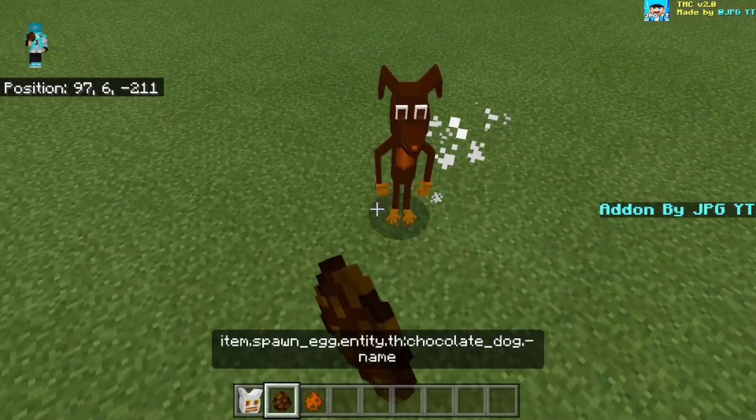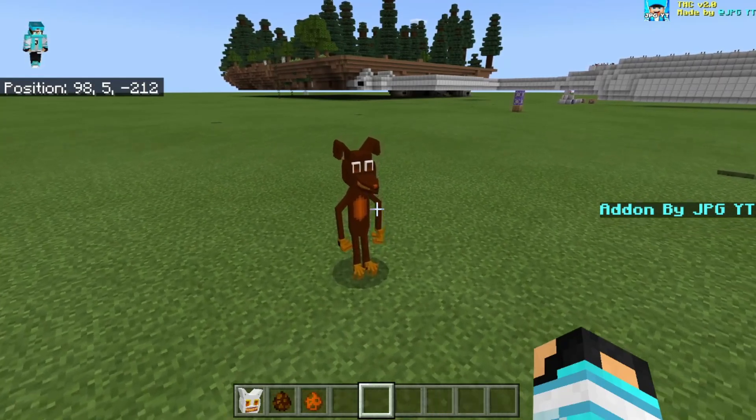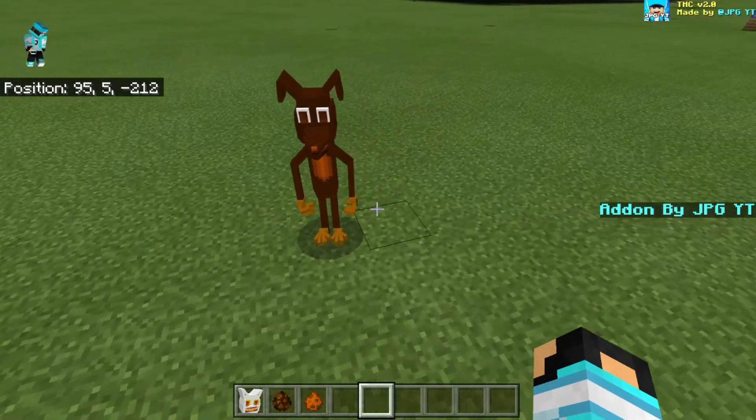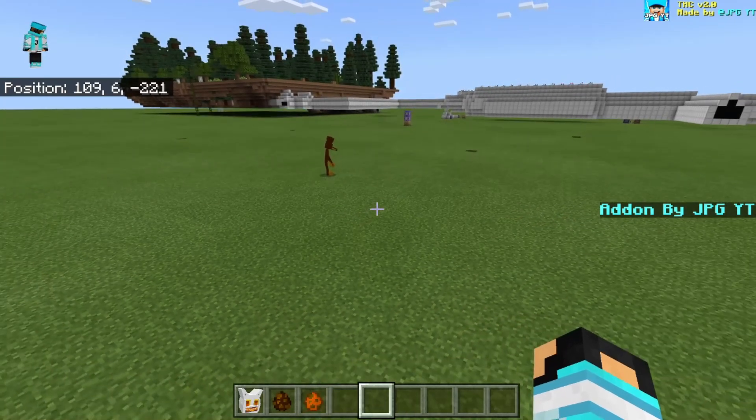That's pretty much the entire update for candy corn cat. Chocolate dog is next — as you can see it's also fixed, really cool. The animation of chocolate dog is working just fine.